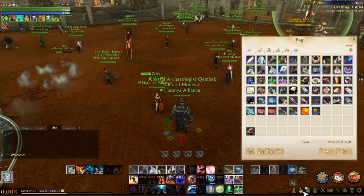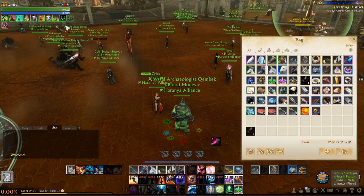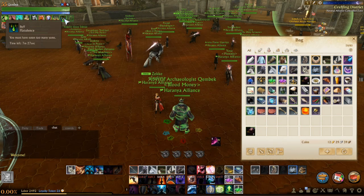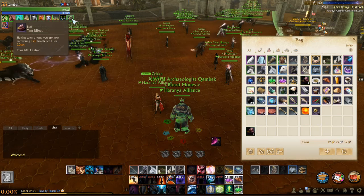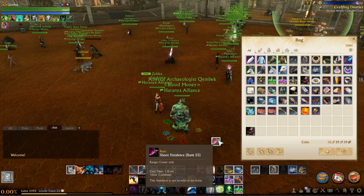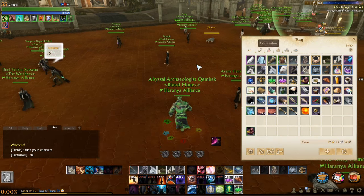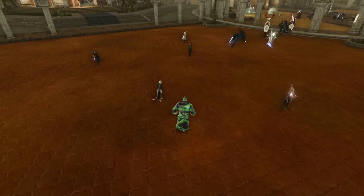Ok, so you saw it yourself. It gives you a debuff that allows you to fart on your friends and enemies. After preparing the campfire you receive an item called Roasted Yam, and when you use it on yourself you gain a 10 minute debuff — or buff, depending on how you look at it — that allows you to fart on other players or just fart in general.